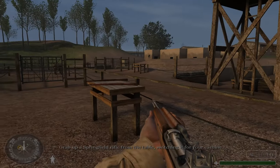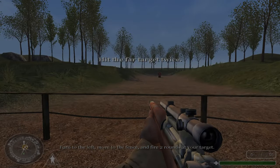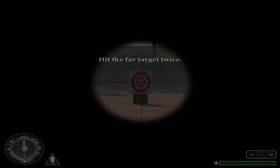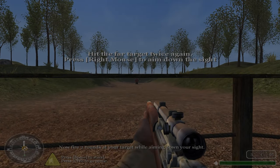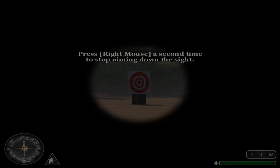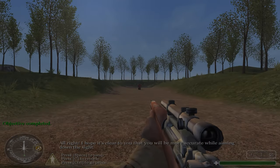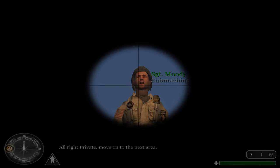Grab a Springfield rifle from the table, switching it for your carbine. Turn to the left, move to the fence, and fire two rounds at your target. Now fire two rounds at your target while aiming down your sight. I hope it's clear to you that you will be more accurate while aiming down the sight. Alright, Private, move on to the next area.